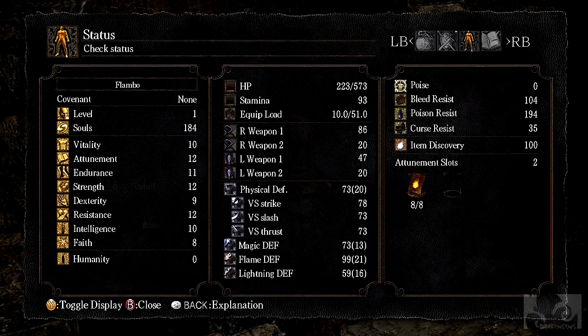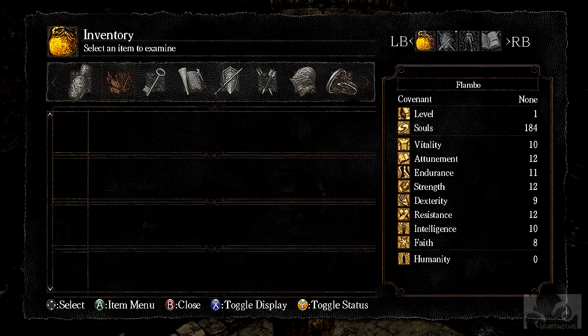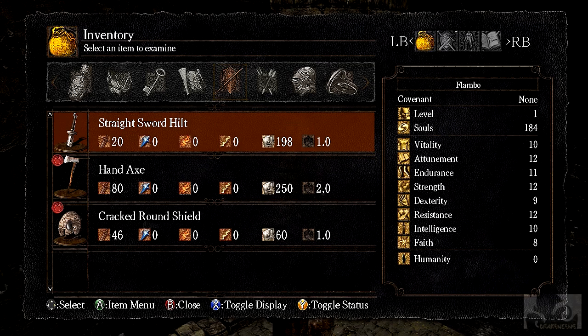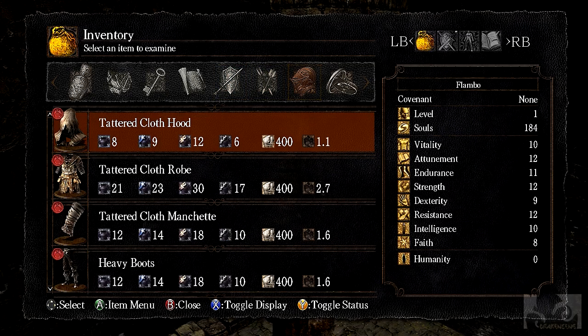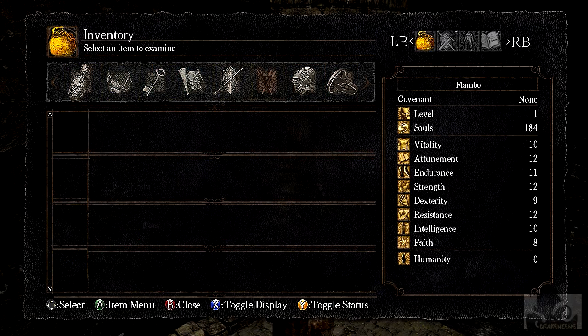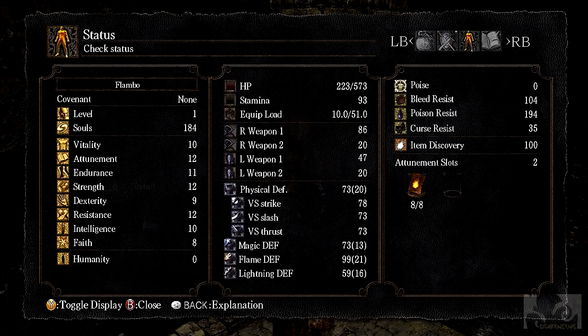Flambo. There's a spell book - fireball, key items, swords, armor. Yeah, I don't see a quest book anywhere, so I don't know about that.